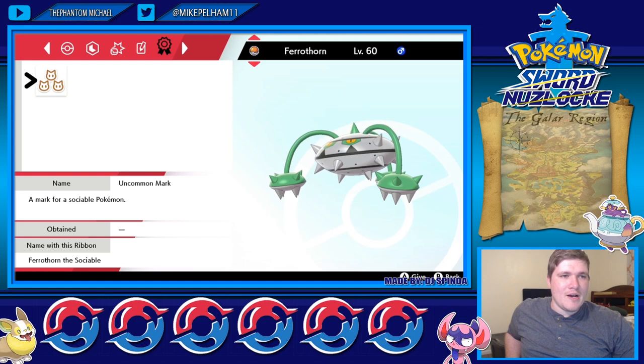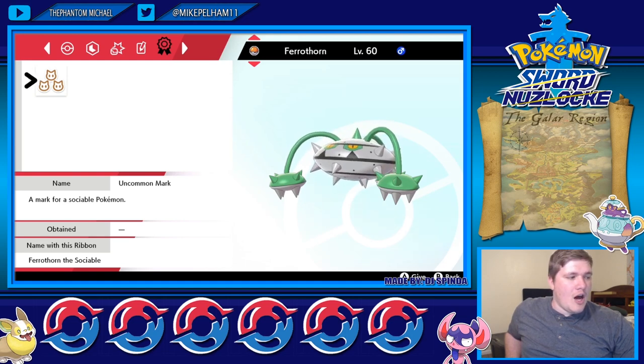So as you can see, I have a Ferrathorn on my screen with this uncommon mark. It's a mark for sociable Pokémon, and I had no idea what that was.